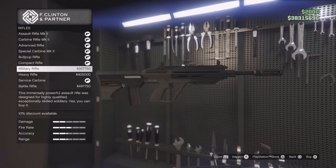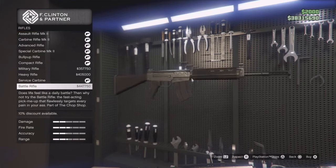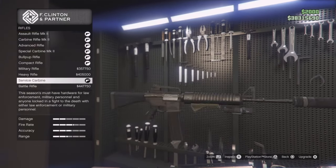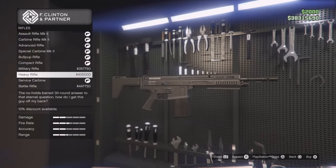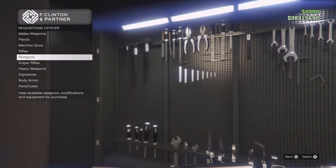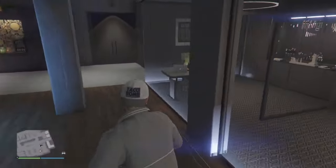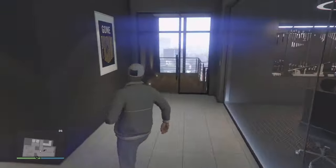There is kind of like a store here where you get 10% off on all guns and ammunition. So if you are going to be buying guns or ammunition, I would suggest getting it from here — similar to the auto shop where you want to customize cars. This is where you want to do all your ammo and gun purchasing because it is 10% off.